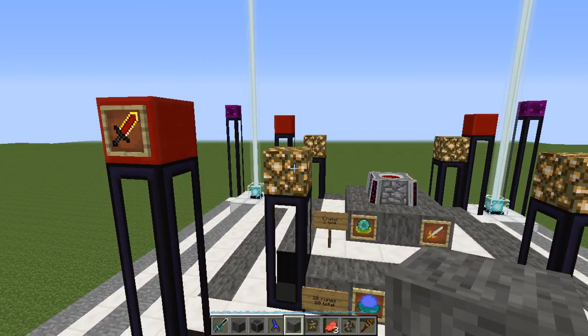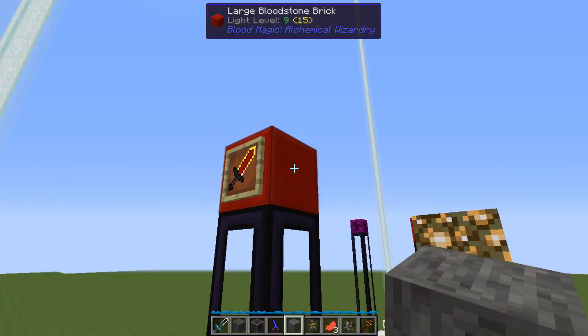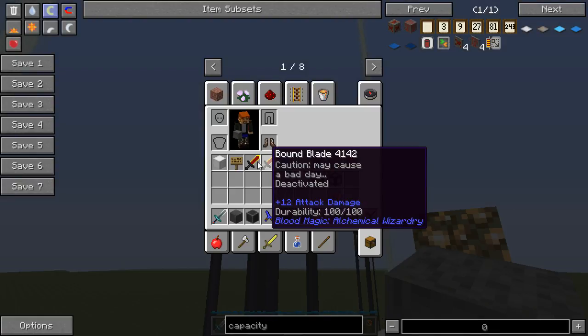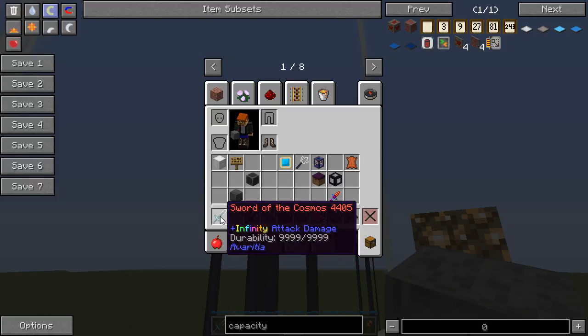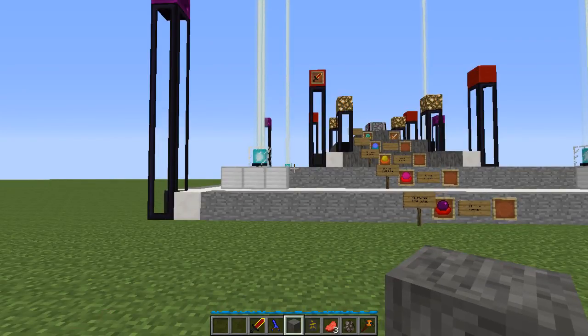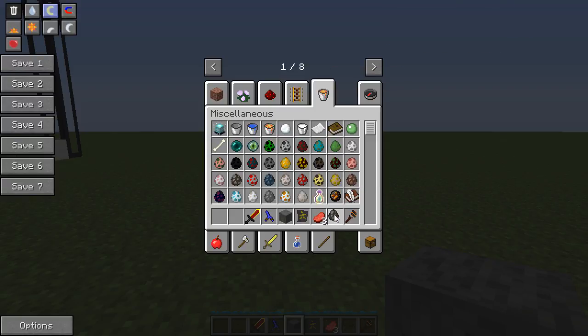Large bloodstone bricks need to be placed at a Y level one block higher than the glowstone - this is one of the reasons this structure is so tall, it goes both down and up. To get these you need to combine a weak blood shard with smooth stone. To get weak blood shards you need to kill hostile mobs - passive mobs just don't work. The only passive mob that doesn't die in one hit from the dagger is a horse, and they don't drop blood shards either.